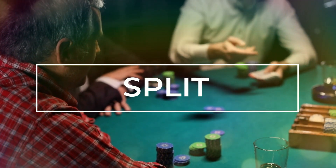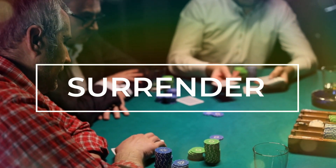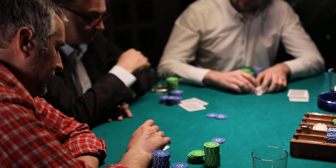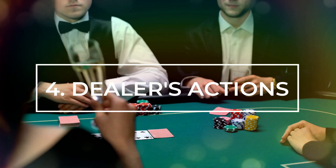Split: if the player's first two cards are of the same rank, they can split them into two separate hands by placing an additional bet. Surrender: some variants allow players to surrender, forfeiting half of their original bet and ending the hand.